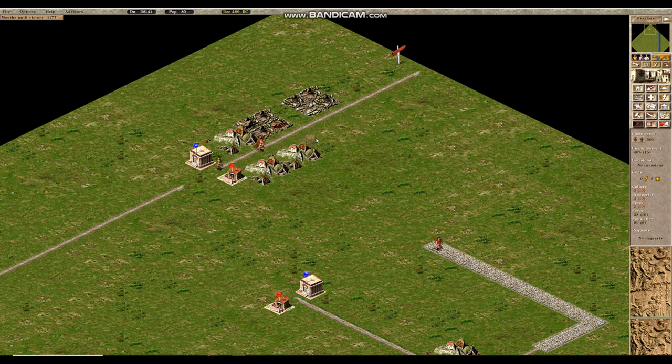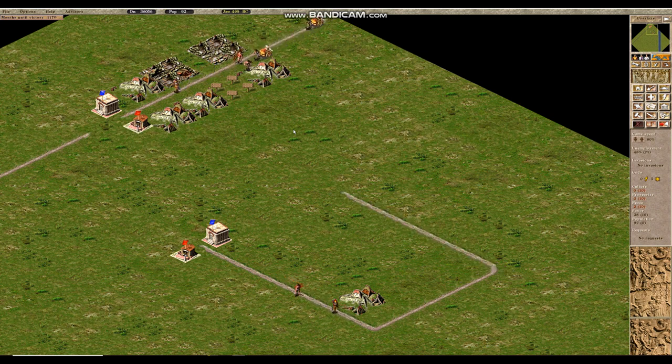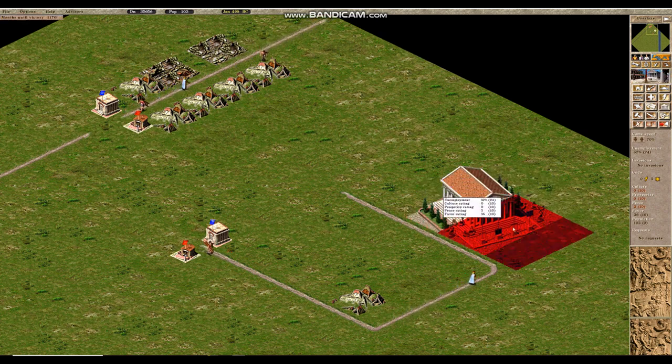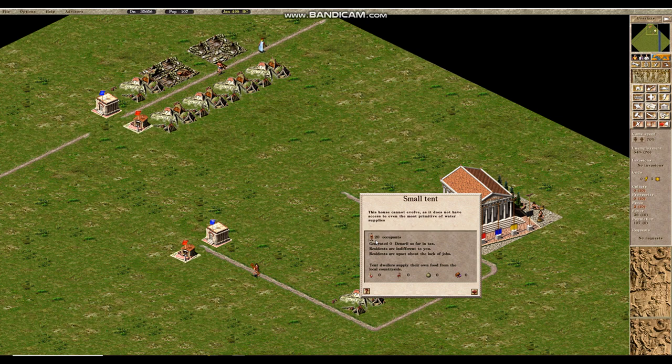For the next tip we will place down some more houses and wait for people to move in. We will then talk about the global labor pool. It is a feature in the game not explained in the campaign, but it is often necessary to fulfill various goals easily and efficiently. These people have now moved in.